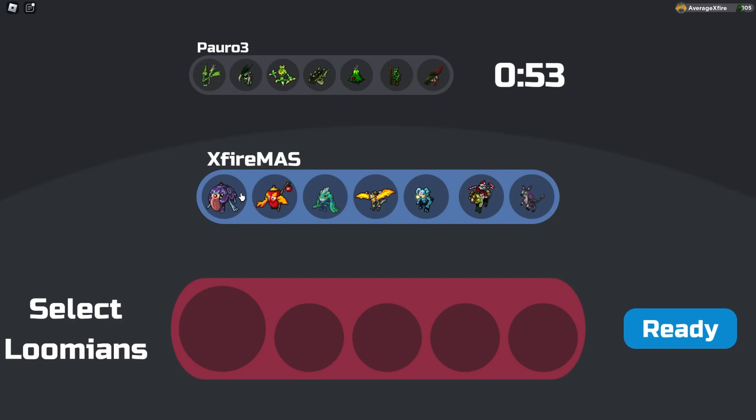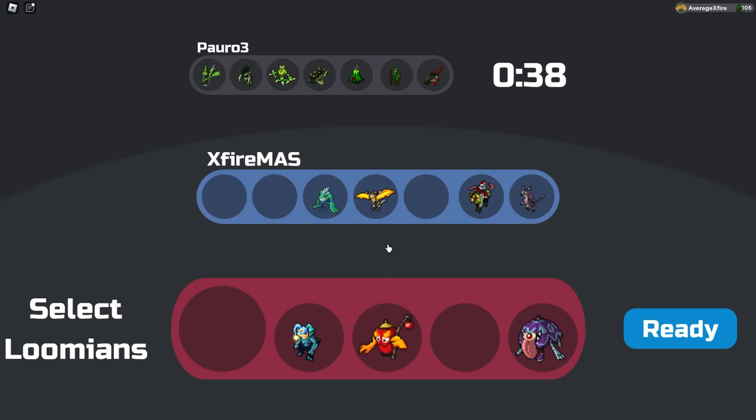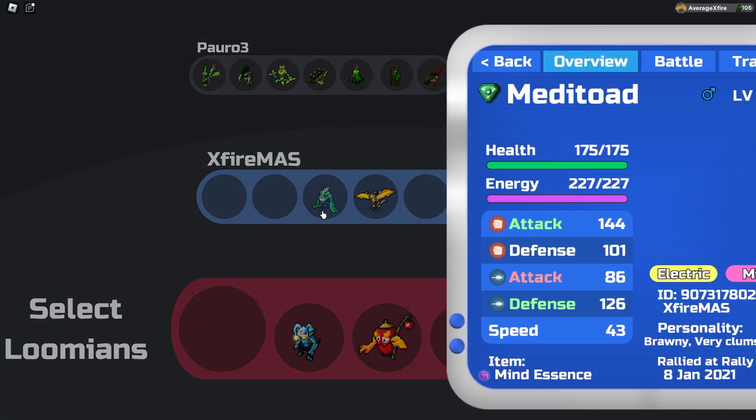So immediately we have to bring Parasoul. I don't know about leading with it because of a few certain Lumions. We're gonna bring Luminami. And I think Landtorch will be really good against this team. We are gonna need to bring something to help deal with that Krakaloa, which is probably Soul Burst.